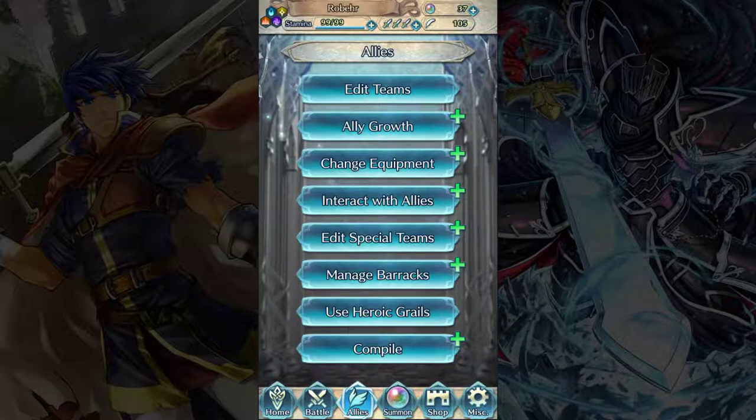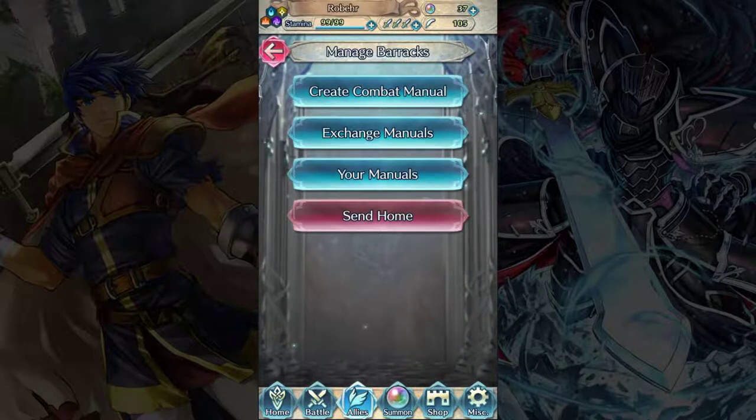So that's all the Interact with Allies stuff. Next, we're going to skip over Edit Special Teams for right now, only because it's only important for one or two different game modes and we'll talk about that when we get to those points. Manage Barracks — this is kind of important. You'll notice we have 300 slots in our barracks. Through the course of summoning various heroes and completing maps, that's going to fill up to the point where you can't summon anymore. What do you do when that happens? You have a couple of options.